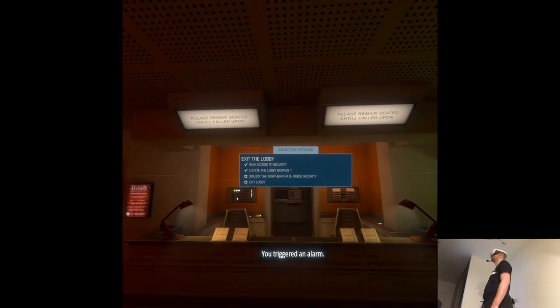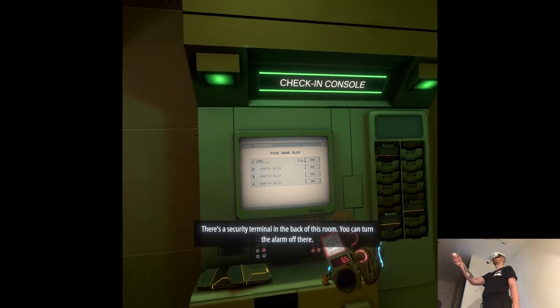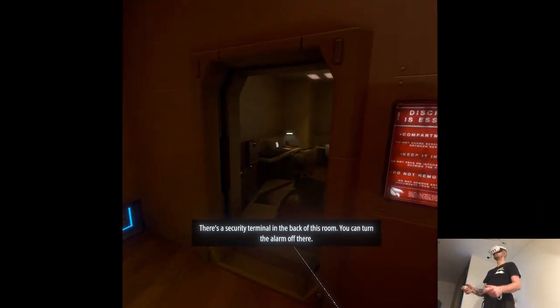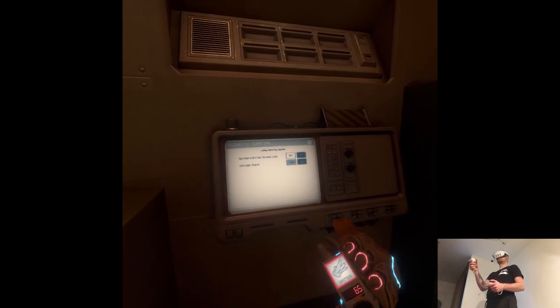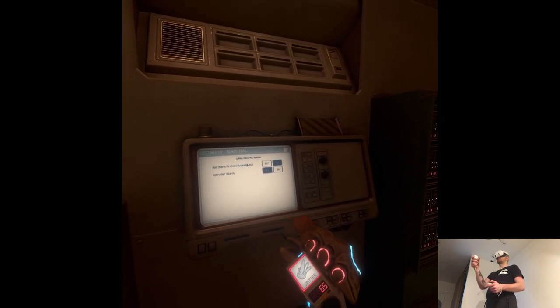You triggered an alarm. Really? You read that in security systems 101? There's a security terminal in the back of this room — you can turn the alarm off there. Northern arrival access lock.